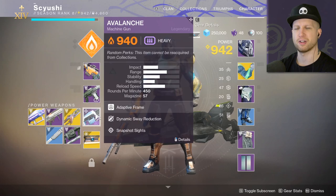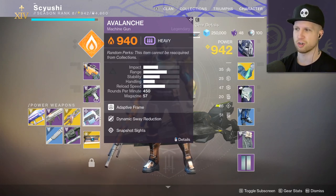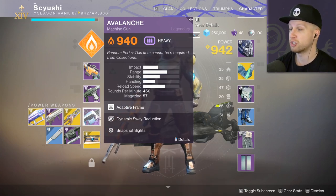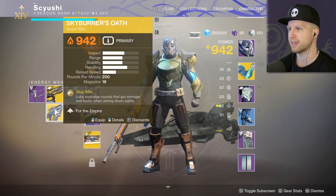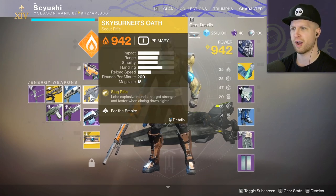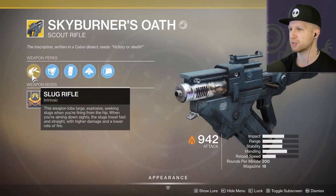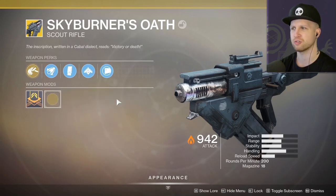Oh, I also just randomly found a machine gun — the Avalanche. Apparently, these aren't random drops. You have to get them through a certain quest chain or something like that, which is weird because I've never seen a machine gun before, but it's actually a really powerful weapon, so let's try this sucker out. Lobs explosive rounds that get stronger and faster when aiming down the sights. That sounds really cool. This weapon lobs large explosive seeking slugs when firing from the hip, and when aiming down the sights, the slugs travel fast and straight with higher damage and a lower rate of fire.